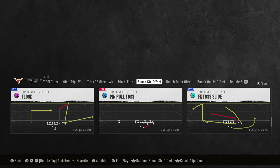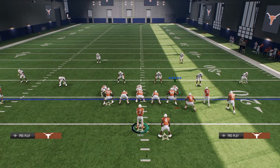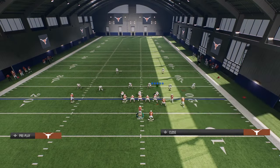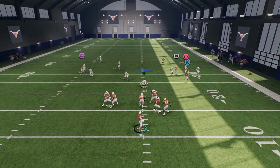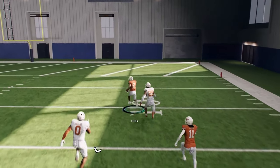We're going to be running the play Flood. The big tip you want to have with this is if you are playing someone and they are running Cover 2, you are going to run this to the short side of the field. You're going to stem the tight end all the way down straight to slot receiver, and then you can do whatever you want with the backside receiver. As you can see here on the short side of the field, this is a touchdown against Cover 2.